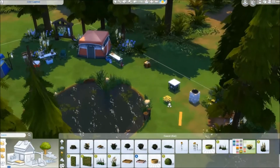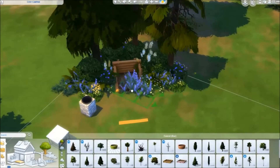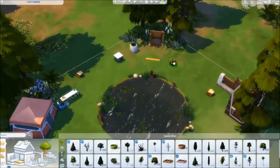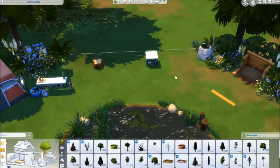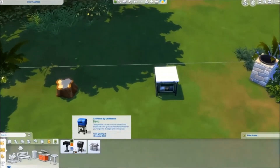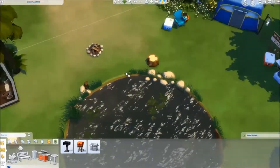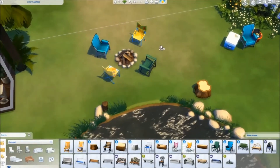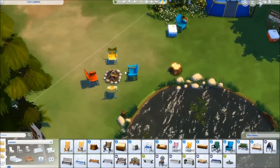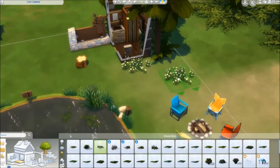I don't know if I'm good enough to make a tutorial on it, but I love it so much, it's so fun. There are so many different flowers and things like that that you can choose from. I definitely think the purple and yellow theme works very well. Got my little barbecue area so they can cook up some meat. And of course, every campsite needs a fire pit.